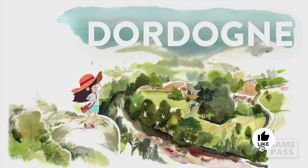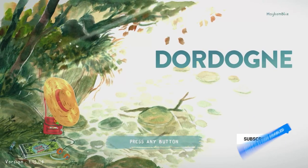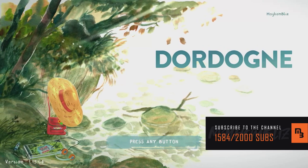What's up my Achievement Spongies, Mayhem Blizz. We're playing Daudan for the full 1000G. It's available on Xbox Game Bar, so if you've got that, pick this up. You can get the full 1000G in around two and a half hours, so let's get it.